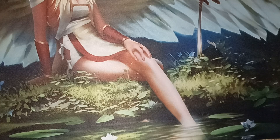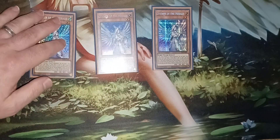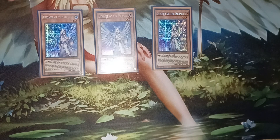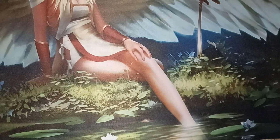For the non-Agent cards, you have three Diviner of the Heralds. When this card is normal or special summoned, you can send a fairy-type monster from your deck or extra deck to the graveyard, and increase this card's level by that monster's level until the end phase. When this card is tributed, you can special summon two or lower fairy-type monsters from your hand or deck, except Diviner of the Heralds. This works really well to modify levels and special summon lower-level Agent monsters.